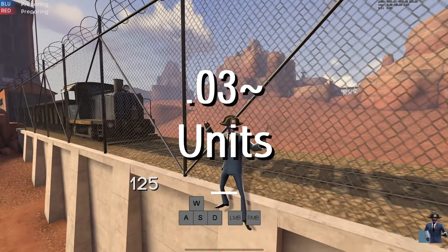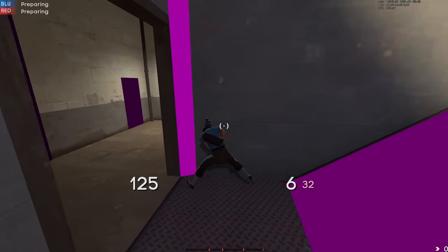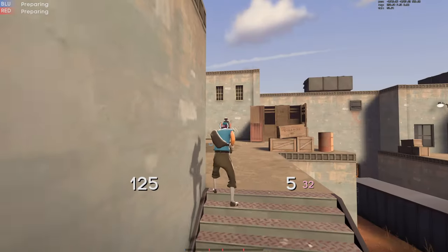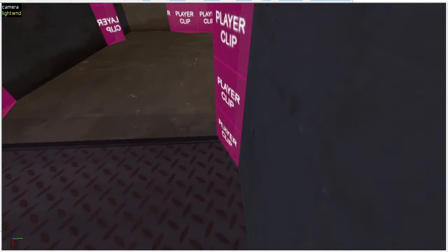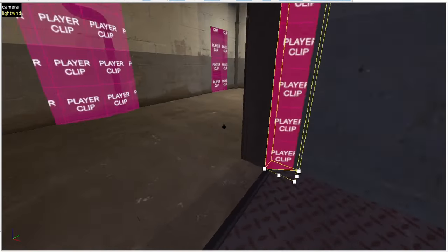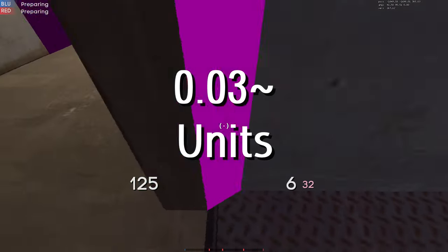If we get 0.03 units closer to any wall with a clip brush that prevents players from getting stuck on doors, we'll actually collide with the outer tip of these clip brushes. So if you're really unlucky, you could get caught by a clip brush that was specifically put there to prevent players getting stuck on geometry, although it would be a very rare occurrence. It's quite easy to fix this the same way you fix normal pixel walks: by putting the clip brush one Hammer unit into the wall instead of just flush against the wall. This results in movement always being smooth, even in the rare cases of being 0.03 units closer to any wall.